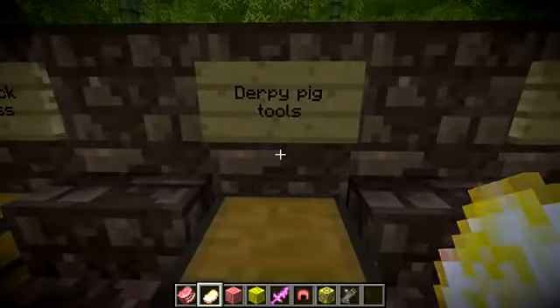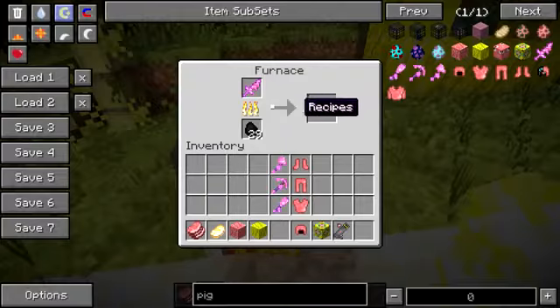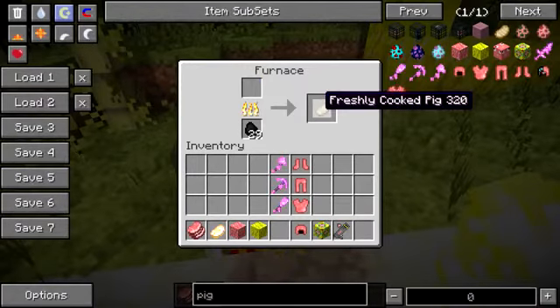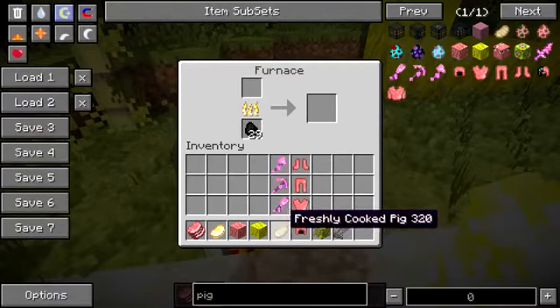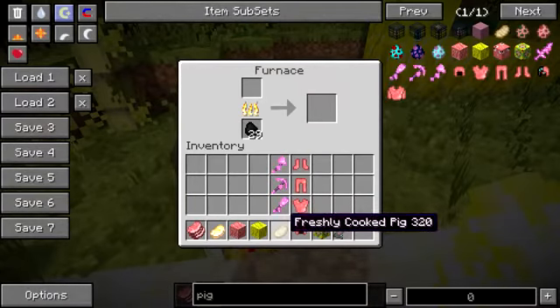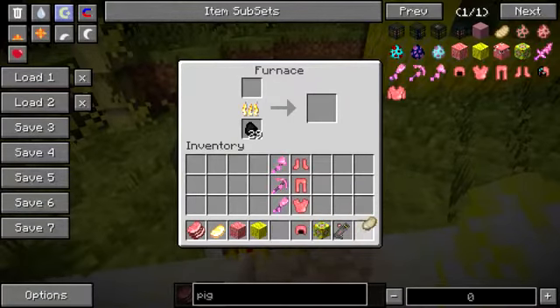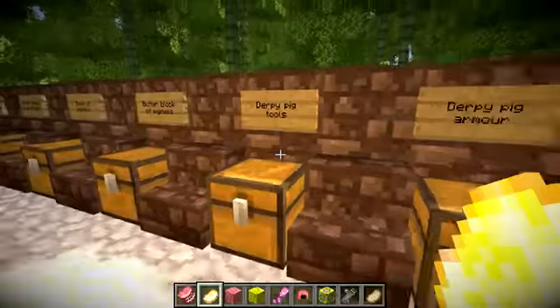There is actually one redeeming feature of these tools — you can put them in a furnace. So here we go, I can put the sword in a furnace and it will actually smelt into a cooked pork chop. So what you're technically eating, considering you used a stick to craft these tools, is a bit of pork mixed in with a load of wood — brilliant, isn't it. So we've got some freshly cooked pig, plus stick, because yep, you're smelting the stick along with the pork, so you're going to be eating stick as well. Hopefully that's enjoyable for you with all that extra fibre. So yeah, those are the derpy pig tools.